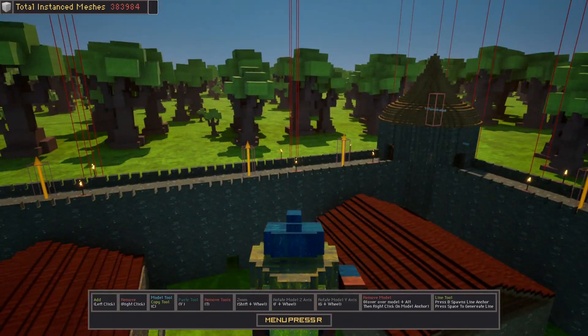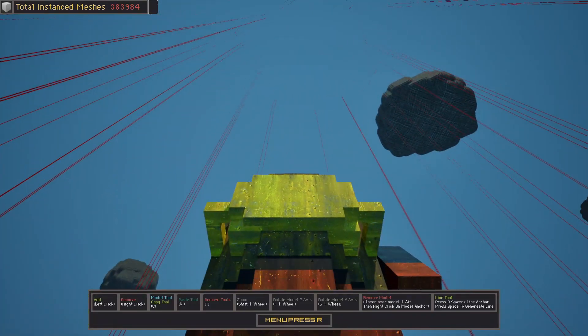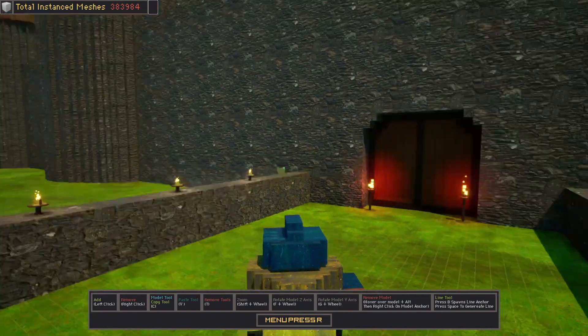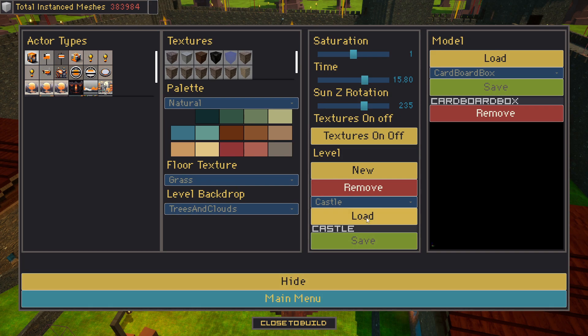You can see the yellow arrows — those are pickups, which means that a package will spawn there that will give you ammo of a specific gun type that you've already unlocked. Let's load in the Western level, Westtown.